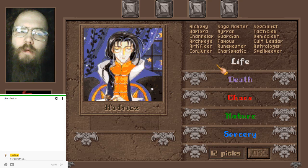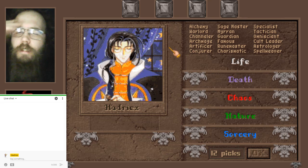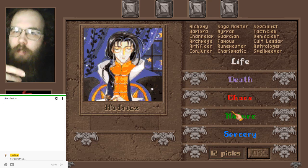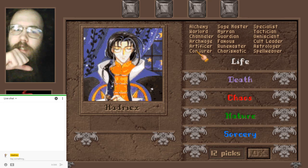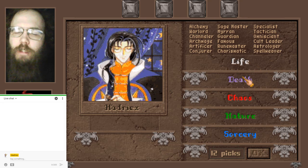The last two games I played, I ran Death with Sage Master, Specialist, Archmage, and Conjurer — so I was a big summoner death mage. That was the closest I've come to winning on these particular settings, starting off with an extremely fast Shadow Demons out of the gate. Archmage gave me more spell casting, and Specialist and Conjurer gave me a big discount on them, so I could just pump them out.